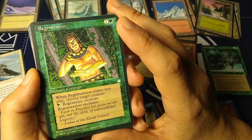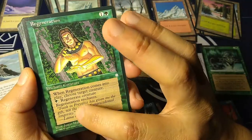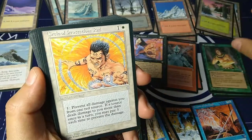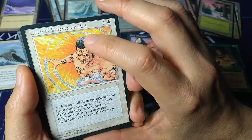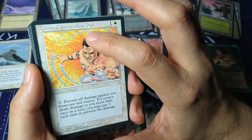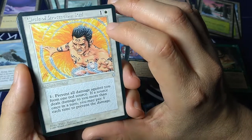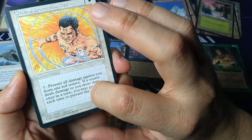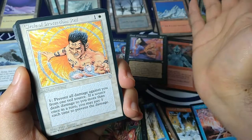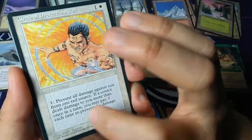'Faith in Freyalise has given me the gift, not the curse, of unprecedented longevity.' — Lyna of the Elvish Council. Freyalise was another name that popped up in the lore of this set. The Circle of Protection Red — the COPs were a way for white mages to defend themselves against damage. The only one that really mattered was red, because there's so much burn in red. So with this enchantment, one and a white, all I have to do is pay one colorless mana to prevent all damage from a red source. Someone hits me with a Fireball of 12 damage, I just pay one and negate it all. Art by Pete Venters.